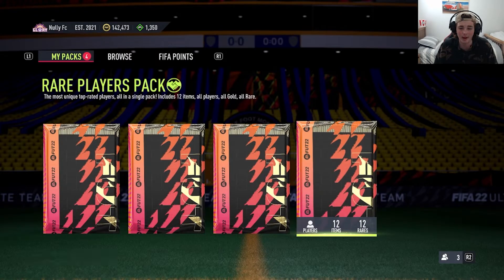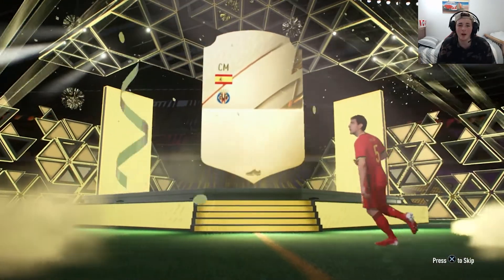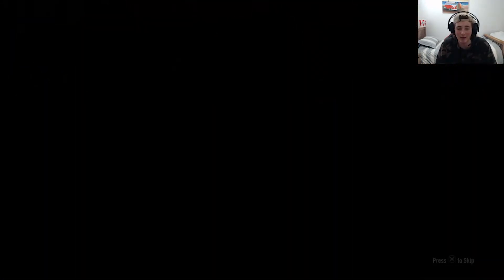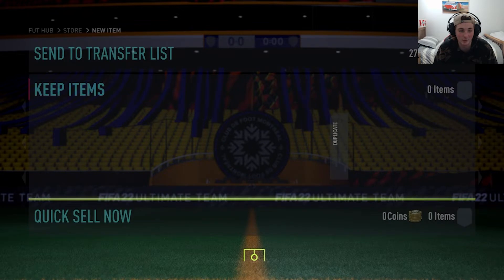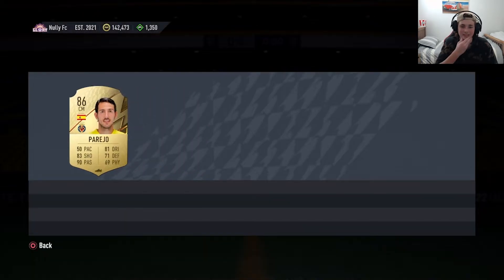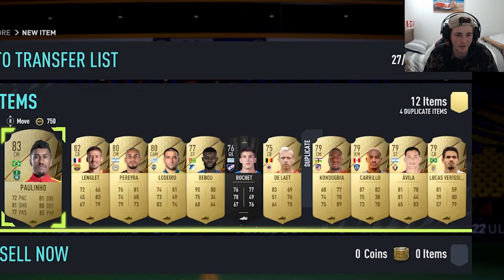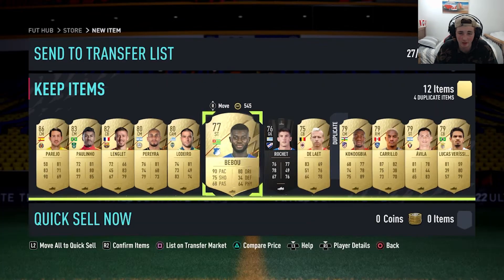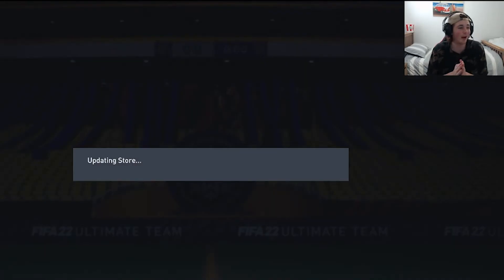Let's get another rare player pack. If I could get another walkout, that'll be blessed. It is another walkout! Parejo — 86 rated, 50 pace, 90 passing. This man can hit a bundle. It's still another walkout so I'm not complaining — it's not the best ever, but it's still a walkout. He's got 50 pace so not many people want him. We'll just put them all in the squad. Back-to-back walkouts!